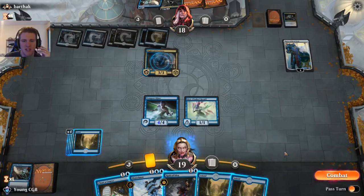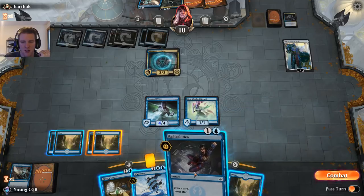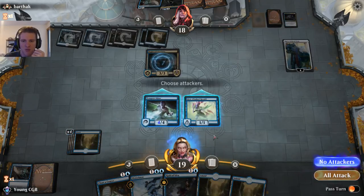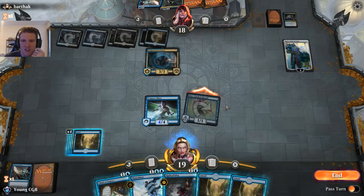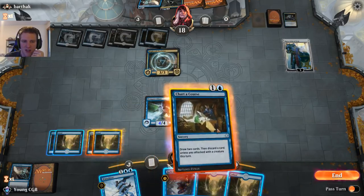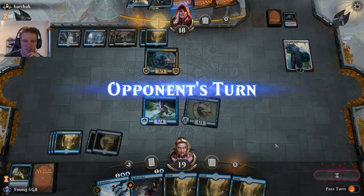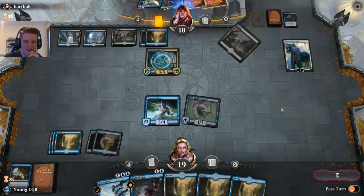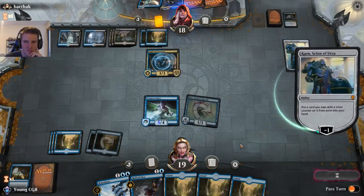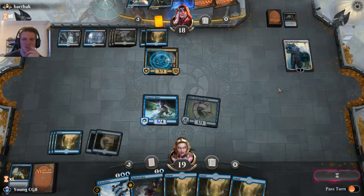I think I keep my Tempest Djinn because at least it can block the Thief of Sanity and hold that back. Radical Idea into a Curious Obsession would be good, but it's more likely we can Radical Idea into something. We need more attackers to pressure this Karn. The game lagged — glad I hesitated a minute. That burns. Well, we got that land quest at least. More Predators — what was lost is now returned. I guess you run as many as you can get in this deck.